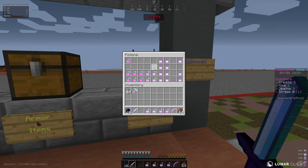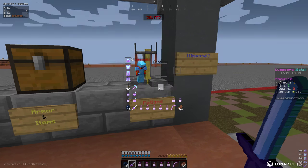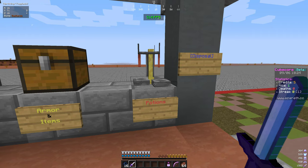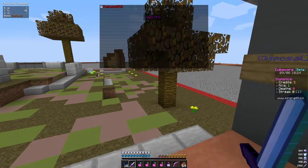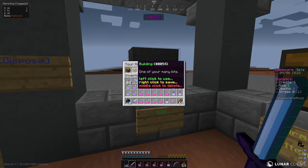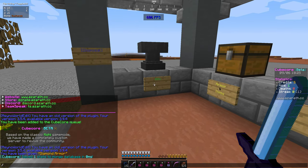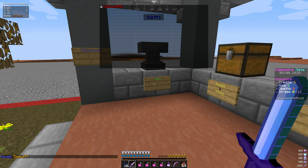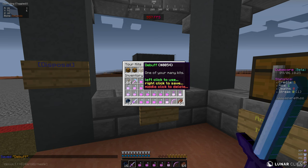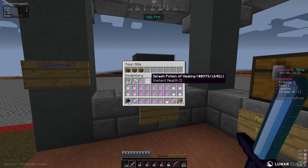And we're going to get some debuffs, and then some speeds, and then let's get some pods. Now, one thing on this network that is different from most CubeCore servers is that when you save your kits, you can't just do it in this menu. What you have to do is type /kit save, and then we're going to do 'debuff' for this. When you open up here, it'll show debuff again. Once you've created a kit, you can use left click to apply it, right click to save over it, and middle click to delete the kit.